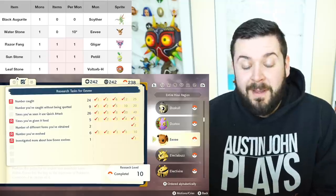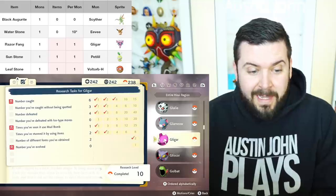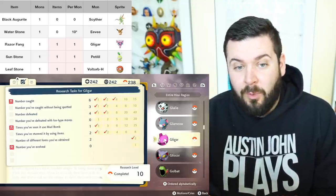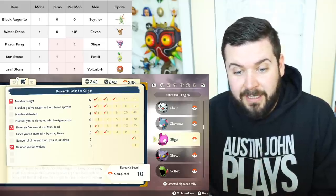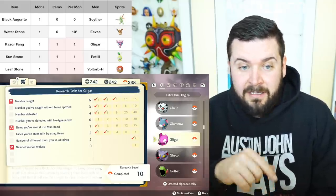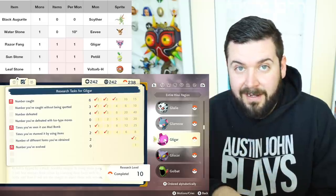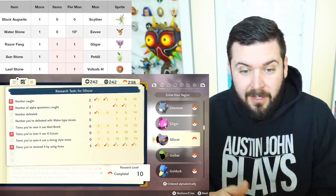Now we get into Pokémon that actually need to evolve. Beginning with Gligar: you only need to evolve one, meaning in theory you only need one Razor Fang throughout the entire game. Go to your Pokédex entry, see if you've evolved a Gligar yet; if not, use a Razor Fang on it, and once you're done, start selling them off.